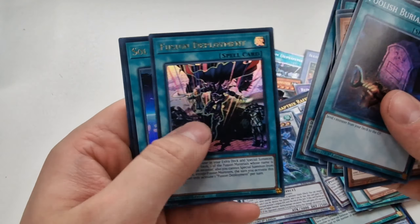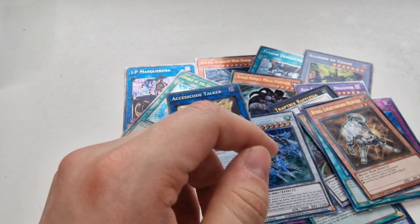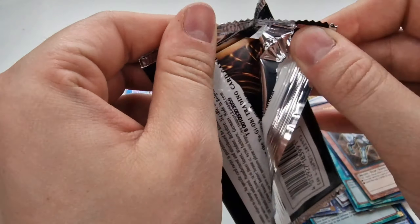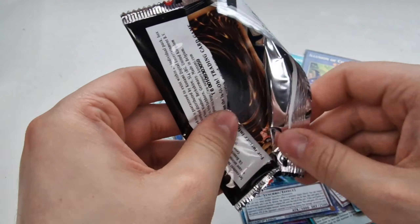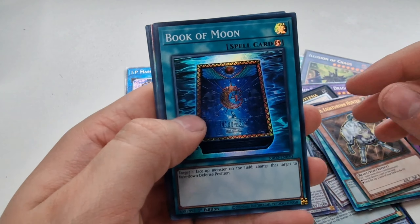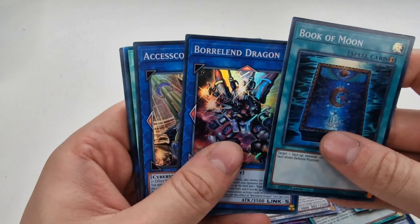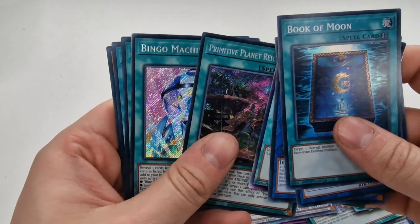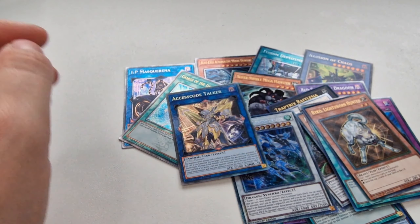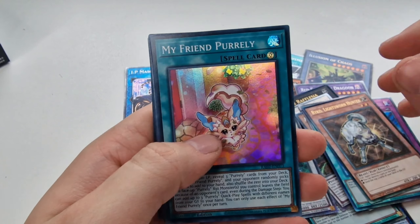Twin Twisters, Exorcist of Pax. Book of Moon, Borealend Dragon, Access Code Talker, Charge of the Light Brigade. We've got the Blue-Eyes Alternative Dragon — Quarter Century Rare. Book of Moon, Access Code Talker, Charge of the Light Brigade, and then the Blue-Eyes Alternative Dragon again.